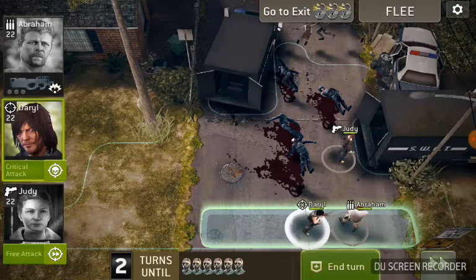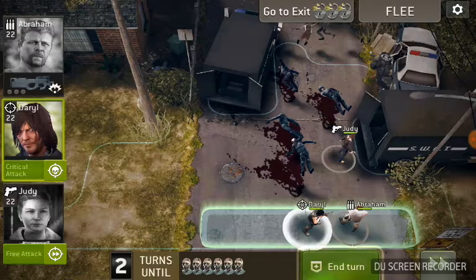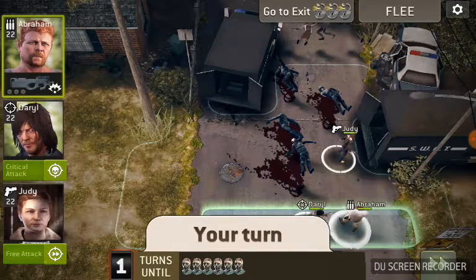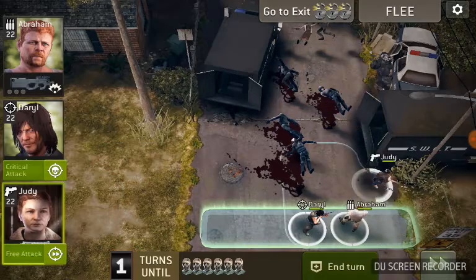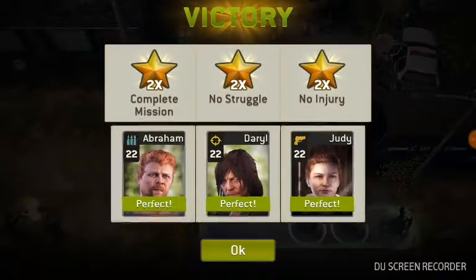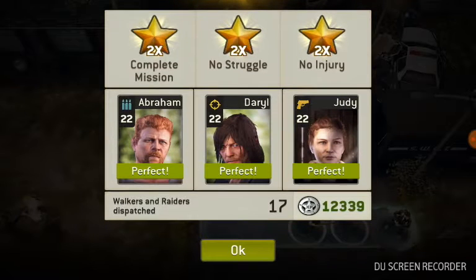If you need the next turn, you've got a free turn for your shooter and your critical chance for your hunter, and you can take the rest of them out. Six stars — why six stars? Because of those round passes. Thanks for watching. Please press that like button and consider subscribing to get my other Walking Dead videos.